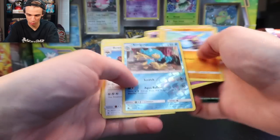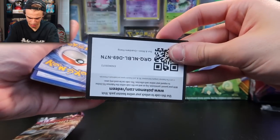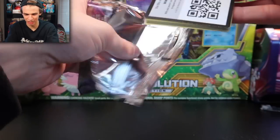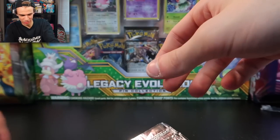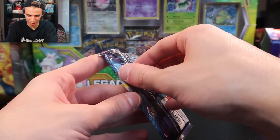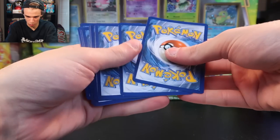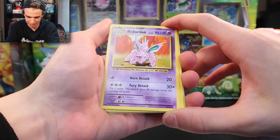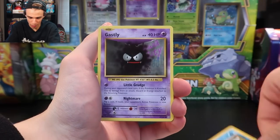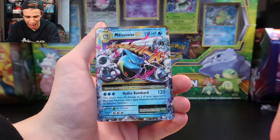We have one more tin to get open. I feel like we're gonna get something good again — one thing out of here is gonna be worthwhile mention. This one's nothing again — a Simipour is gonna be our reverse holo. I don't want to waste any time on the doo-doo. This one doesn't look like we're getting anything either. I hate to say it, but if this Evolutions has nothing good, stay away from that GX tin. But this one does feel slightly heavier — I'm gonna take the chance here and say we've got a winner.